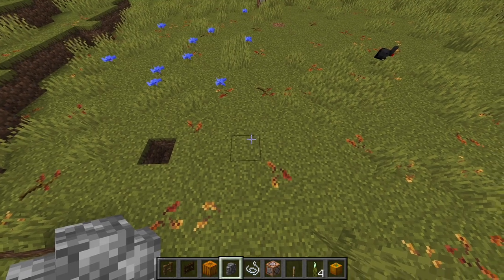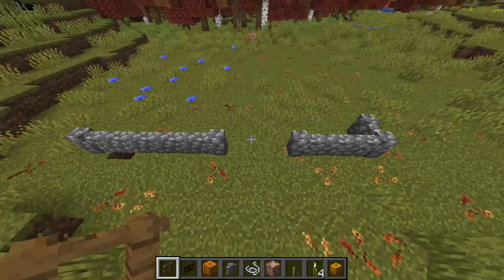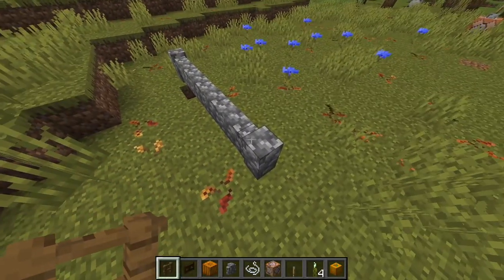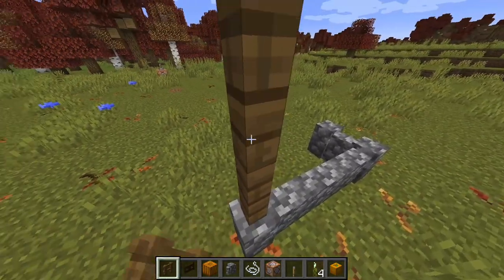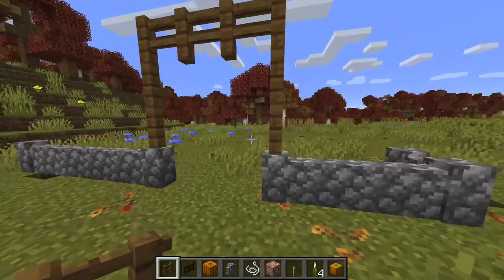Let's start off with building a fence around what is going to be our pumpkin patch. You can start by building with some stone walls like this. And now to make the entrance to our pumpkin patch, let's build up a little bit with these fences. Like this, we can make a little arch entryway kind of thing here.